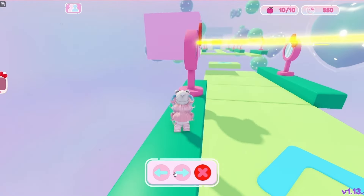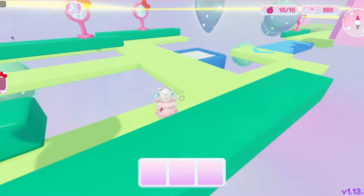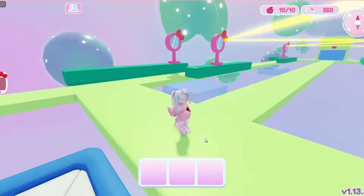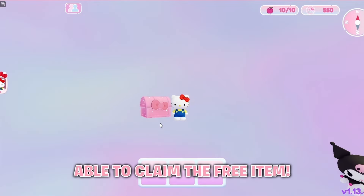Finish the obby. And collect the rainbow key card. Now use that card to open up the party room, and you're done. After you complete all of the tasks, you should be able to claim the free item.